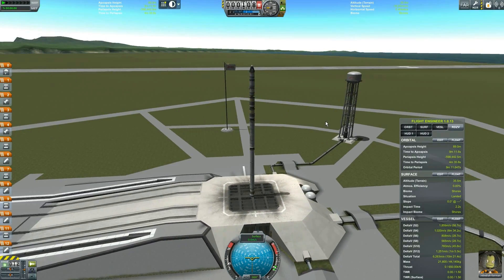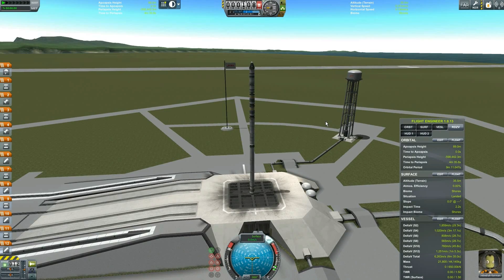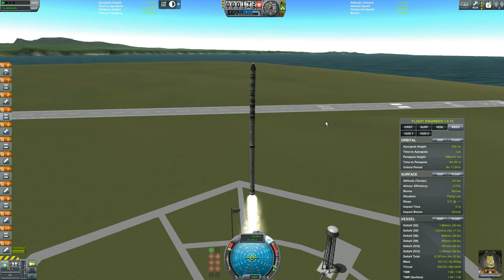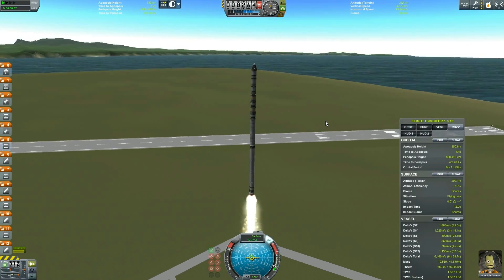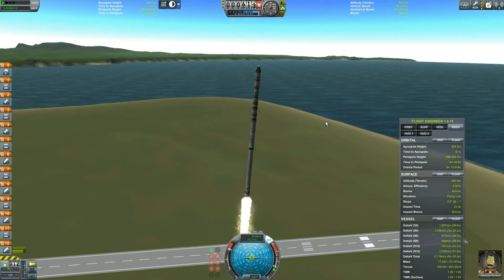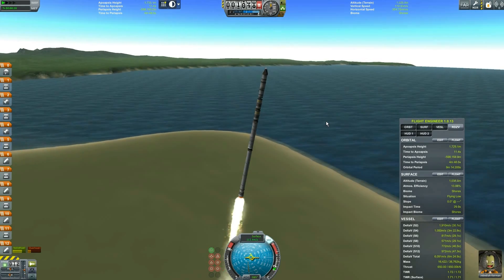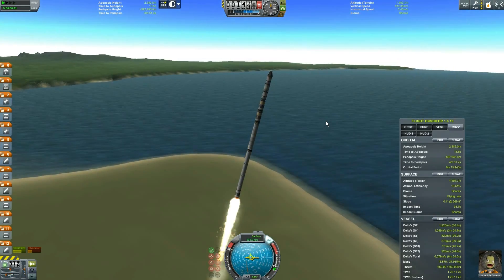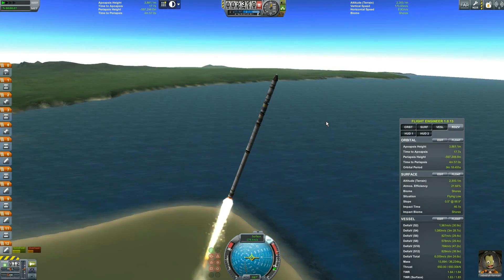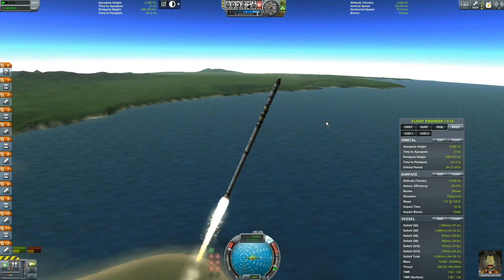Ladies and gentlemen, I present to you the Pencil, which is the name for this ship here. Another forum member and I had a conversation about what the best method of launching to get into Mun orbit from Kerbin was. Said person thought launching straight up, especially in FAR, with a high thrust-to-weight ratio rocket was the best method. I thought that was wrong. So we decided to try to put the same payload into the same orbit around Mun and see who could do it cheaper.